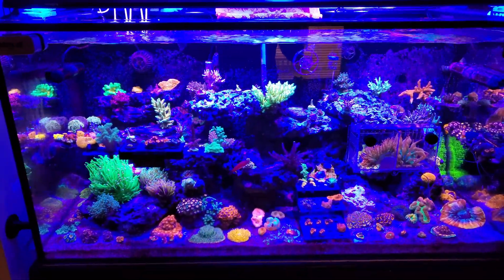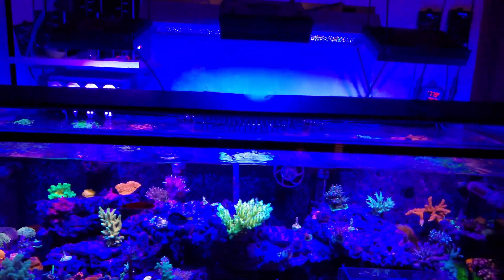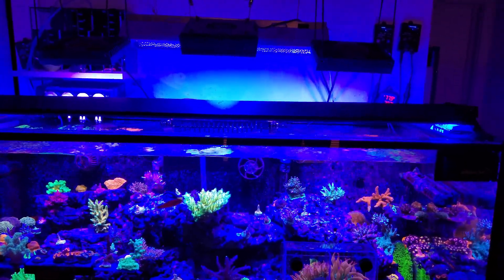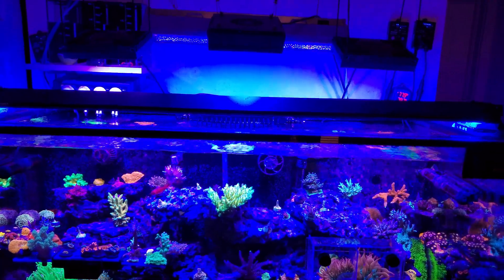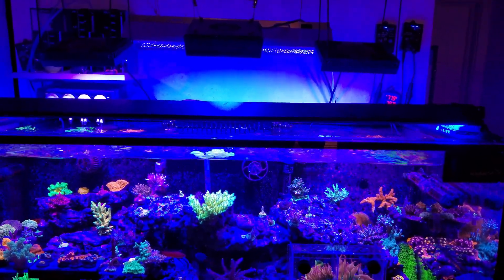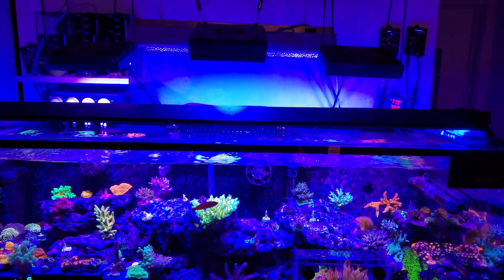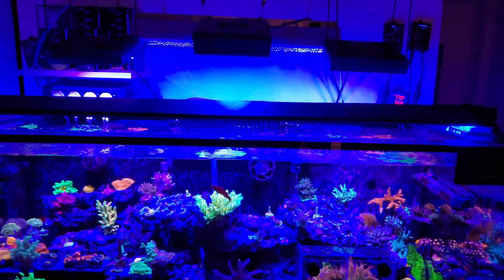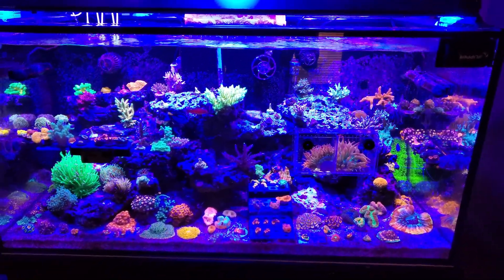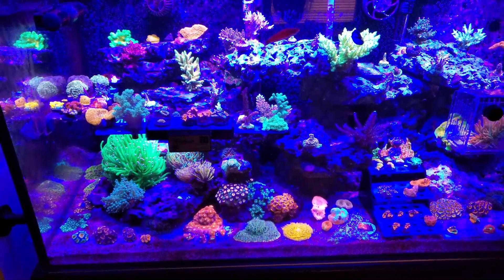With the all-blue strip up front and the blue T5s in the back, I'm hitting probably 75% blue and maybe 20% violet and UV and maybe 5% white. My settings on the Hydra 32s and the XR15 Radeon — all blues and violets are at about 80% and whites are at like 15%. But when you add in the blue LED strip and the T5s, it's a lot of blue. My lights are all turned to no white right now — it's all blue and violet channels, a little bit of red, a little bit of green. That's why you see all this pop in the blue background so much.